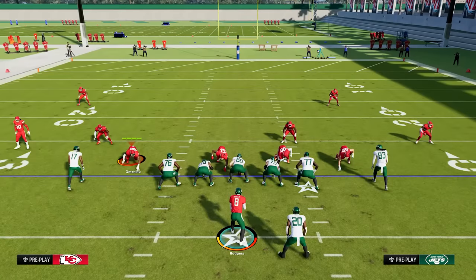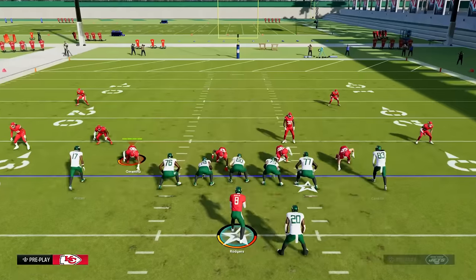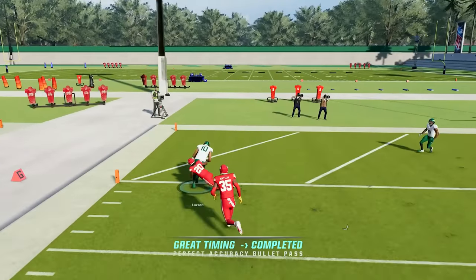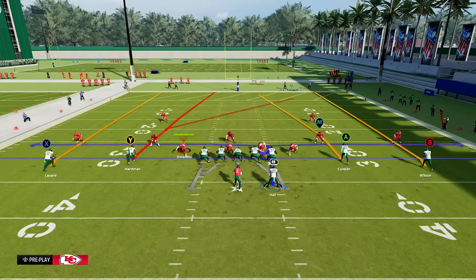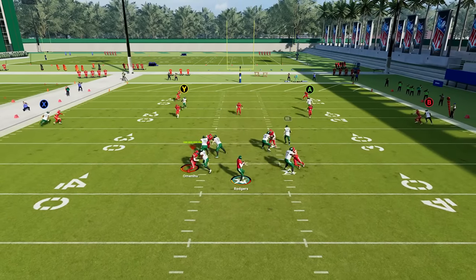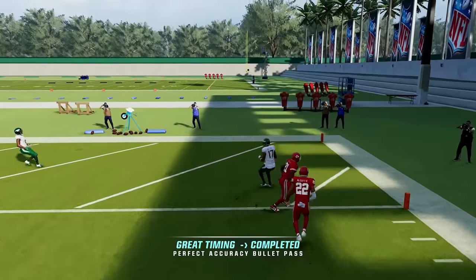Versus a cover two, you want to look at the outside receiver as he passes the cornerback underneath. There's going to be an opening between the corner and the safety for a nice timing pass that leads to huge yards and a lot of times even touchdowns. Either sideline versus a cover two is going to be a great option.